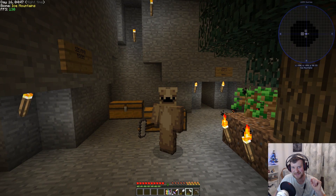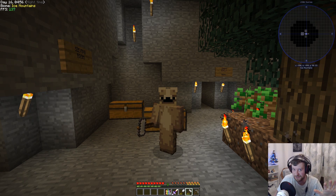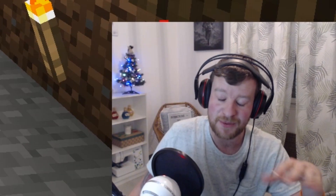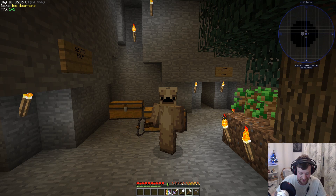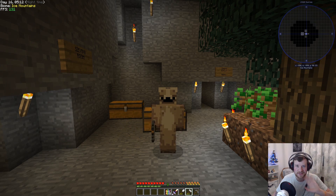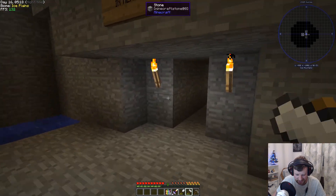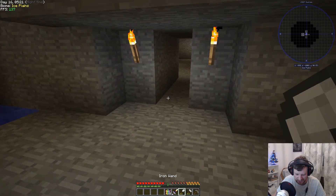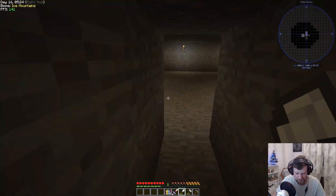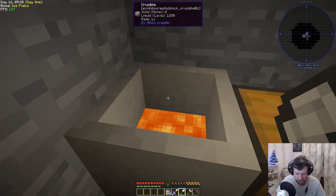Hey guys, welcome to episode 3. A couple of you wanted to see my face in this one - let me know if you want to see my face in the bottom corner. We've got a lovely little Christmas tree over there, definitely in the spirit. I'm going to be constantly looking down because my laptop screen is there, but anyway welcome to episode 3. I've done a bit off camera and as you can see I've actually made an iron wand as well, which is pretty cool. I've been playing around with that and obviously I've been making lava as you've seen in episode 2.